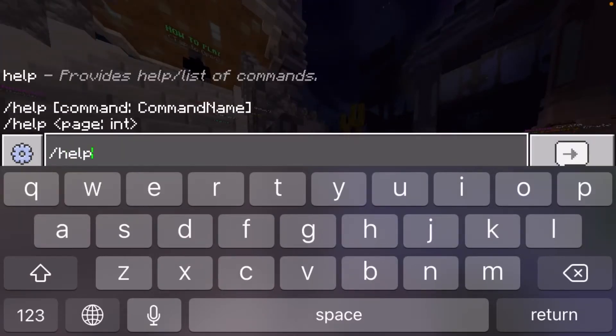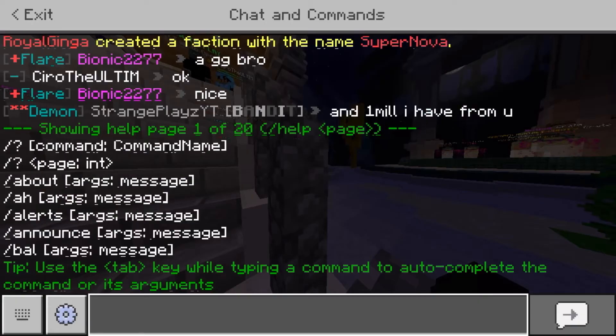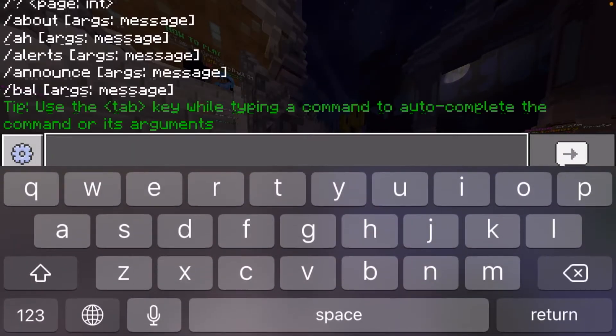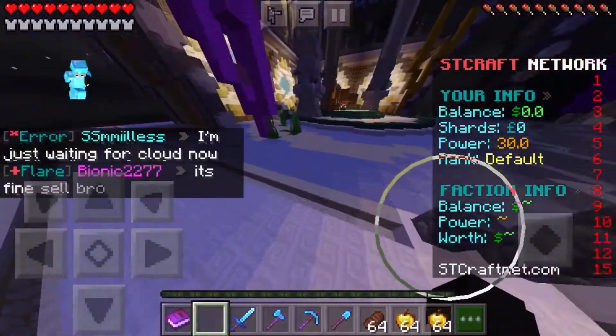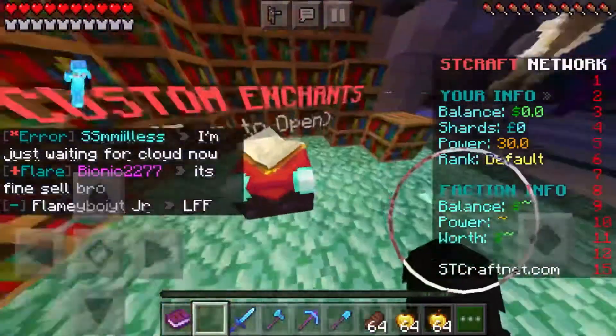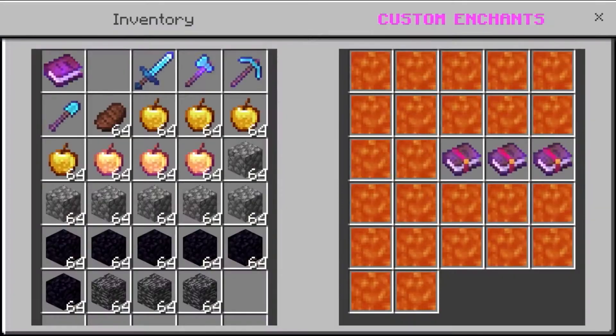There are tons of commands on this server. You can do slash help and go through all of them — things like slash other, slash bow. I think there are about 20 pages of commands, so I'm not going to review every single one. There are also custom enchants at spawn here.